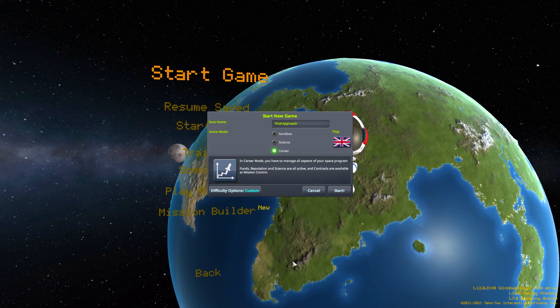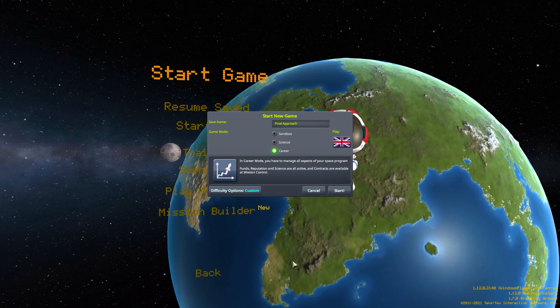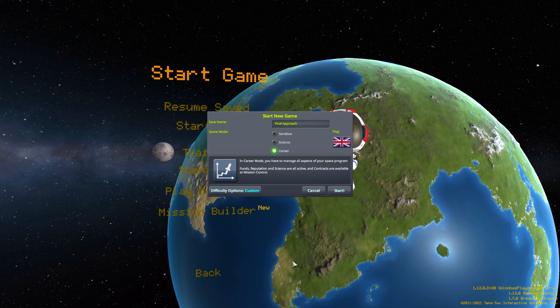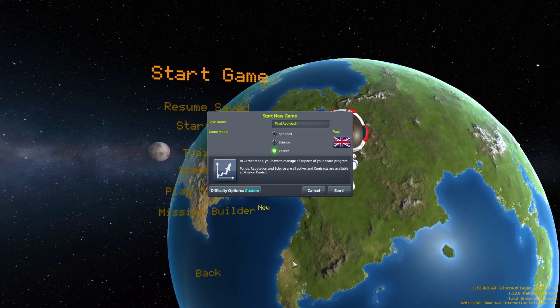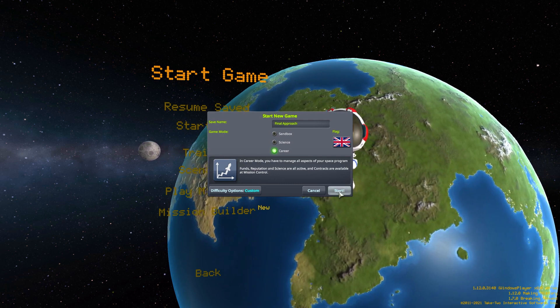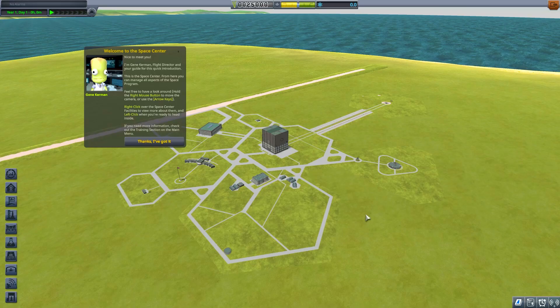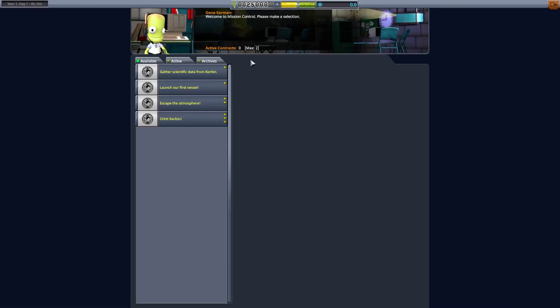Welcome one and all to a brand new series on the channel - this is 'The Final Approach' and yes, we are playing on Final Approach. That's a really clever play on words! This is going to be a stock playthrough - I very rarely just play pure stock, it's actually a rarity for me. The settings are pretty much moderate but I've taken off crew respawn because I don't like zombies on my team. We've got some missions - let's go to Mission Control and see what we want.